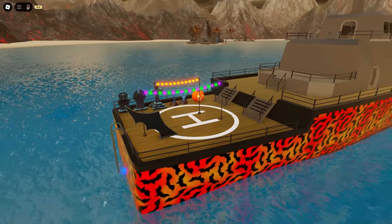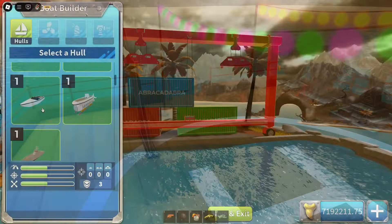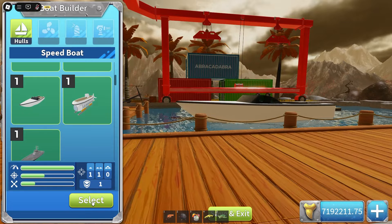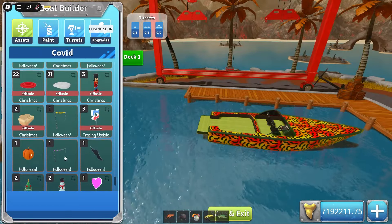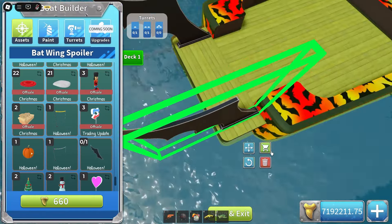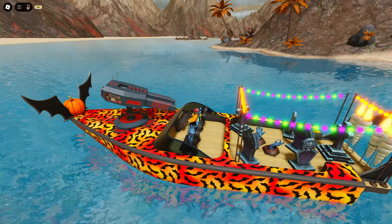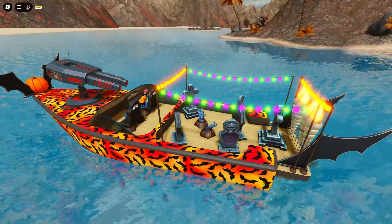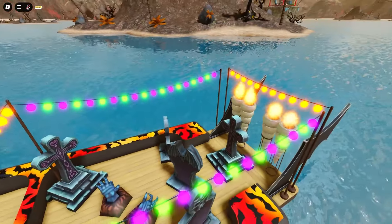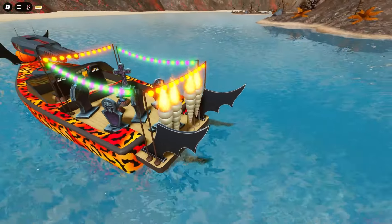Last but not least we have this bat spoiler, which looks so cool - it's like an actual spoiler to use on your boat. I put all of these on a destroyer so you can see them, but I think we should put this on a speedboat. I'm going to make a Halloween boat. Now in a public server, I'll select my Halloween speedboat and the cursed crossbow. In free cam, the lights move while others are static, which is cool - two options.